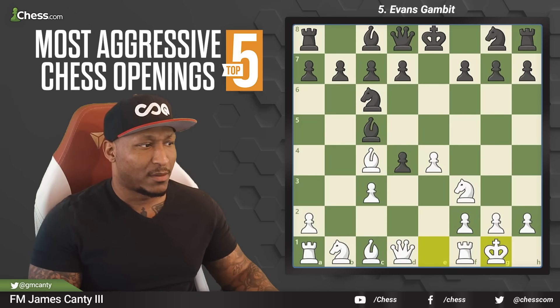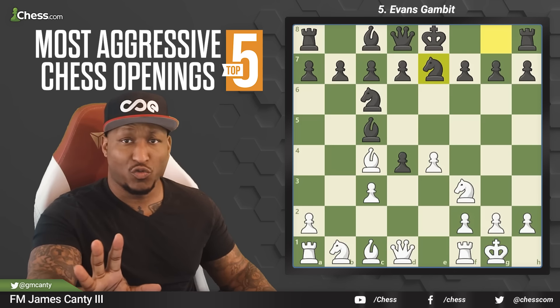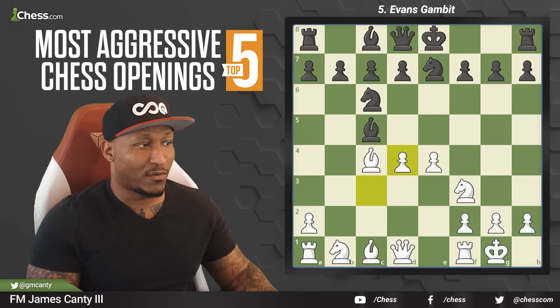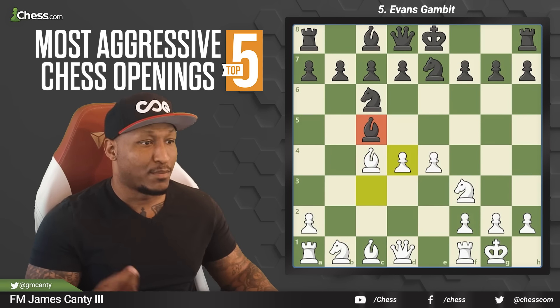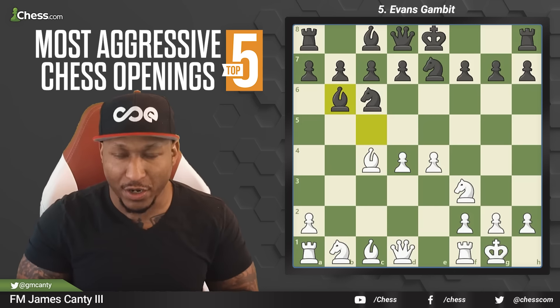Instead of d takes c3, there's another cool move: knight g to e7. This move says, hey, you can do all the tricks you want, but I'm going to castle and get my king safe very quickly. After knight g to e7, we take on d4 — c takes d4, very aggressive, big pawn center. The bishop moves back to b6, and after b6 it's the right move — a nice combination you should know.